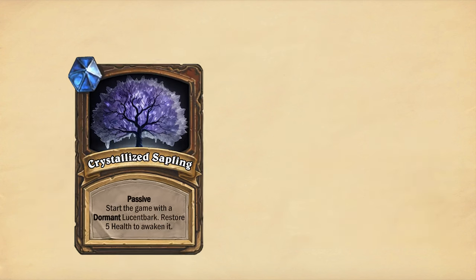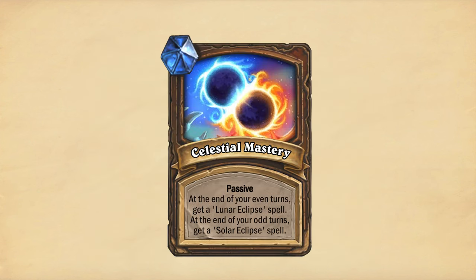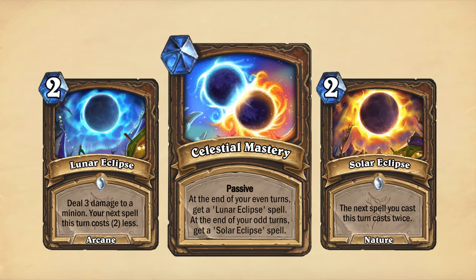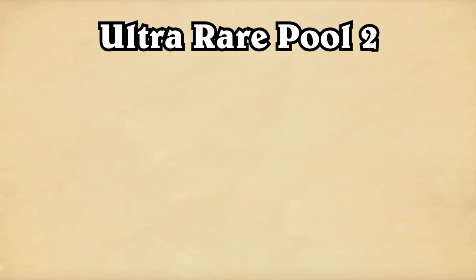Crystallized Sapling will summon the minion Lucentbark at the start of the game, but he will be summoned dormant and will awaken after he restores 5 health. The Pool 2 treasure Celestial Mastery triggers at the end of each of your turns with different results on even and odd turns — at the end of even turns it adds a Lunar Eclipse spell to your hand, and at the end of odd turns it adds a Solar Eclipse. Since I forgot about Druid last time, I decided to make an extra treasure for them this time around for the ultra-rare second pool: Savage Fury.